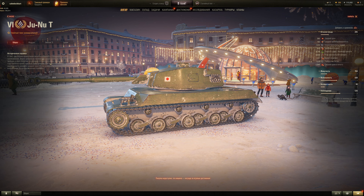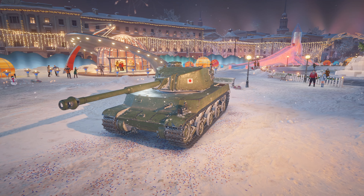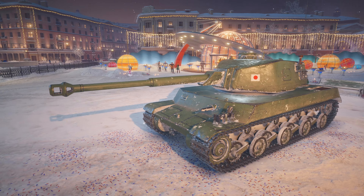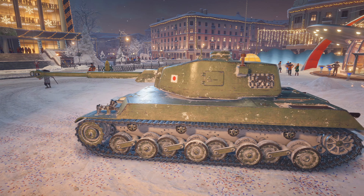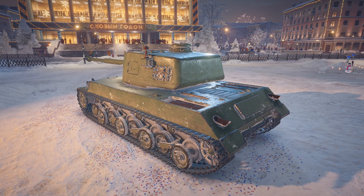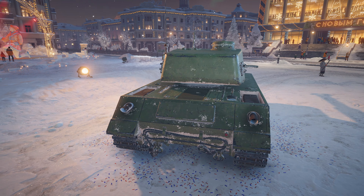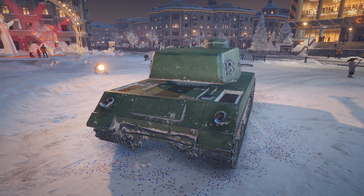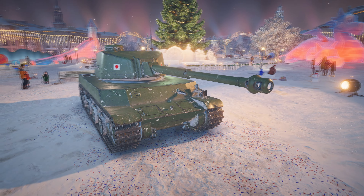Firepower-wise, it's an 88, but DPM is not as high as the Tiger 1's with the L56 88mm. It's a large heavy tank — the commander cupola is big, like a chimney on top of the turret. The turret looks like an STI turret, boxy and slightly rounded. The ass end looks like the OI's without the mini turret. Basically a Japanese version of a Tiger 1.